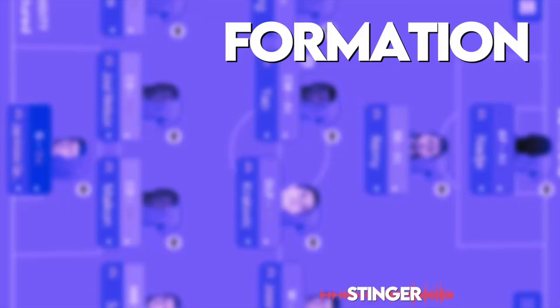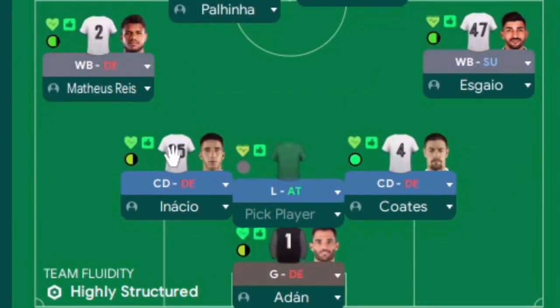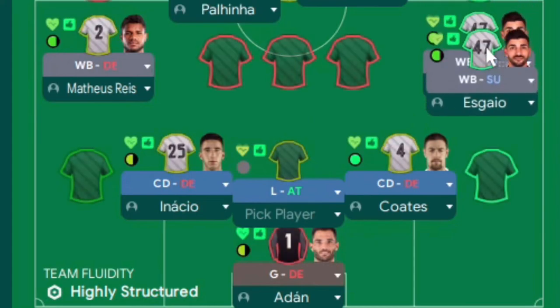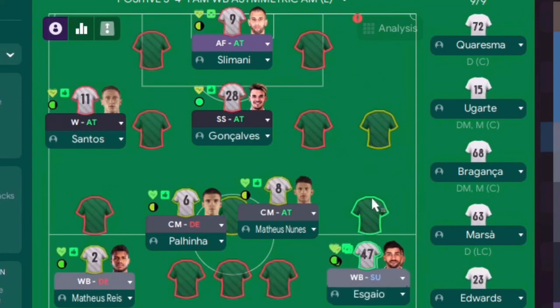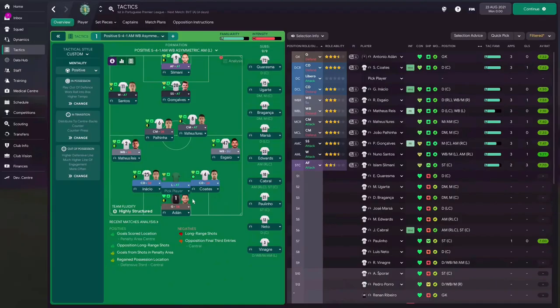We're using Sporting Lisbon for this test. I'm not expecting great results — I'm purely using this formation to unleash the Libero on attack. Either side of him I've got standard central defenders, because those two need to hold their position while he ventures forward. If I had ball-playing defenders next to him they'd also like to venture and we'd be too exposed. That's also why I've got a wing back on support on one side and wing back on defend on the other, with a central midfielder on attack moving into channels and a shadow striker backing up.